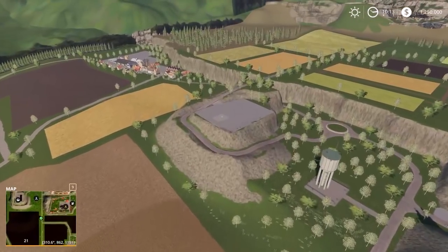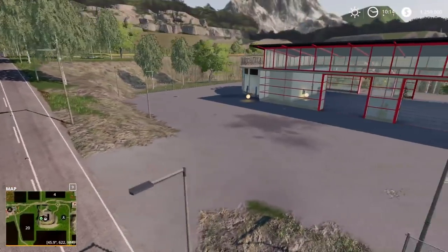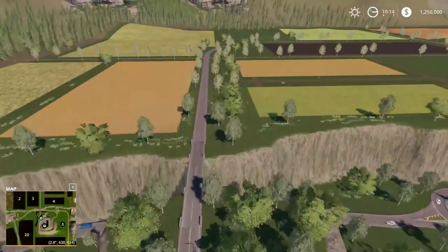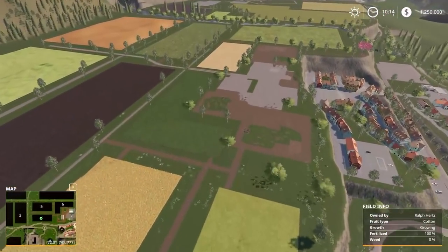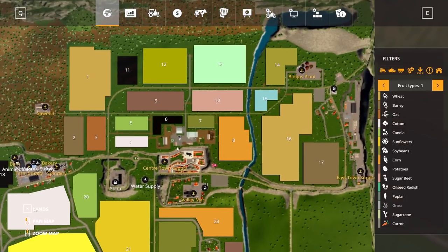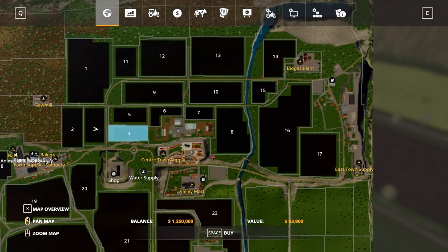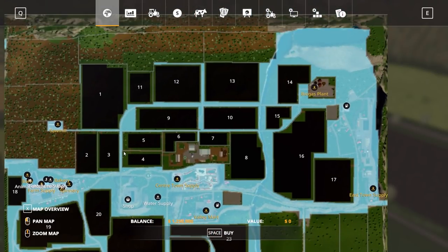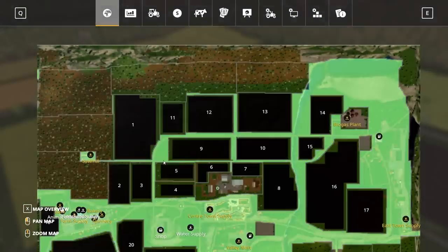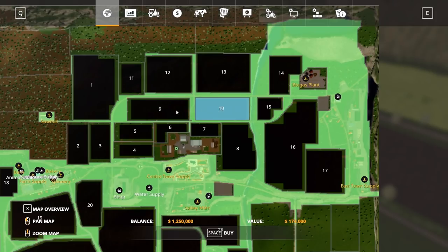The store is over here, so getting big stuff out will be complex at times. We have a store delivery mod installed in case we need it. Maybe we don't even have to grab this chunk of land yet — we can just start off with some fields. Looking at prices, the big chunk is $198,000 which would burn through our cash pretty quick, so we could get several small fields instead.